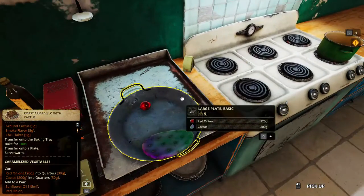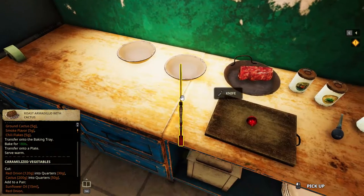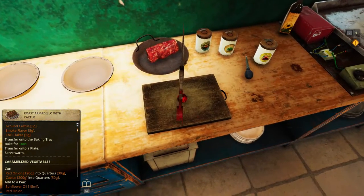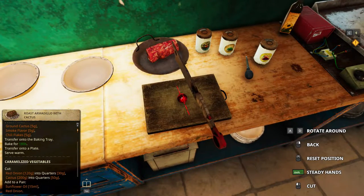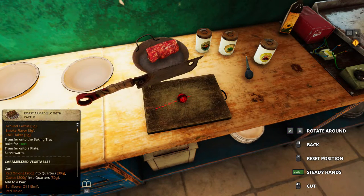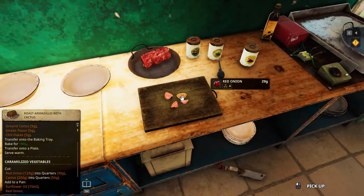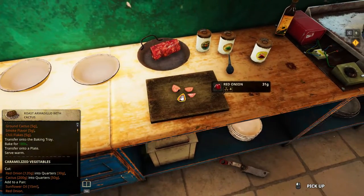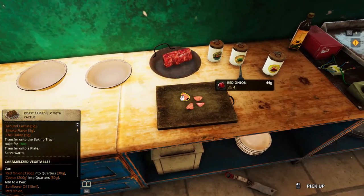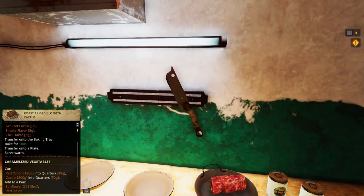Now we need to cut onion into 30 grams — red onion, 30 grams — so it's a quarter. Not a very good quarter, in fact, very bad. This is 16, another 44. We're gonna go with that.